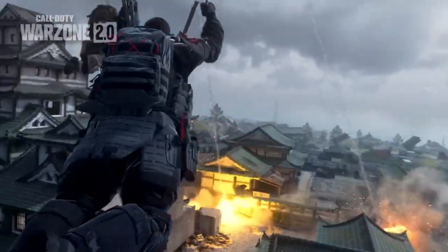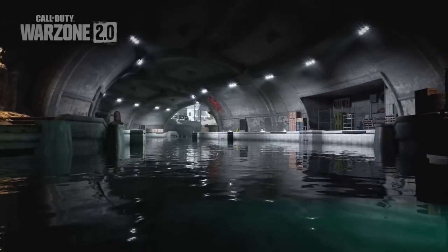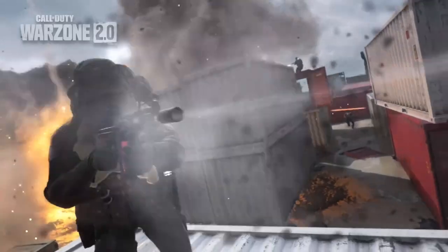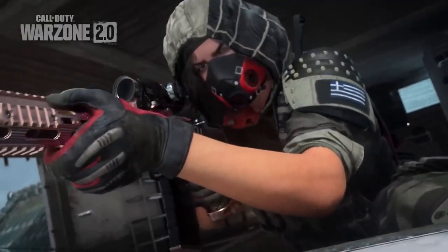So if you don't know your way around Shipment, just hop onto Modern Warfare 2 and you'll soon figure it out. It's exactly the same layout, but obviously in Ashika Island it's going to be more open, more spread out past the boundaries. So Shipment is back in Ashika Island and it is going nowhere soon.